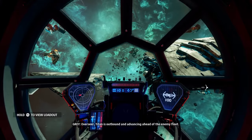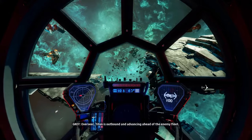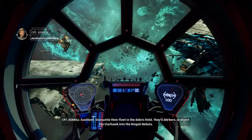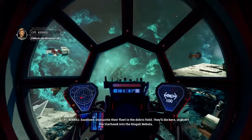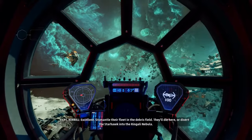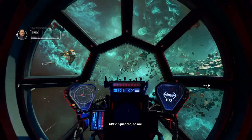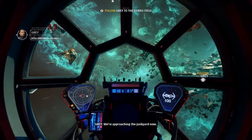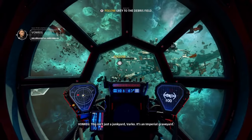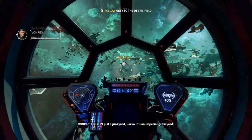Overseer, Titan is outbound and advancing ahead of the enemy fleet. Excellent. Dismantle their fleet in the debris field. They'll die here or divert the Starhawk into the Ringali Nebula. Squadron, on me. We're approaching the junkyard now. This isn't just a junkyard, Varko — it's an Imperial graveyard.